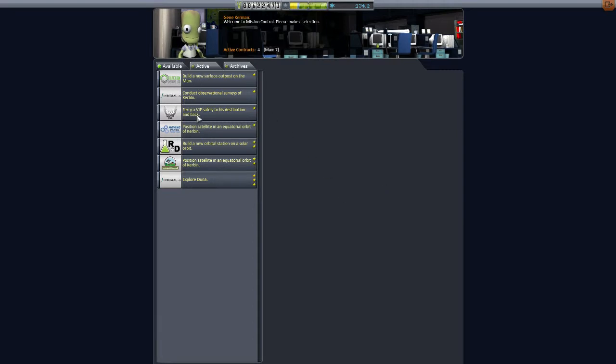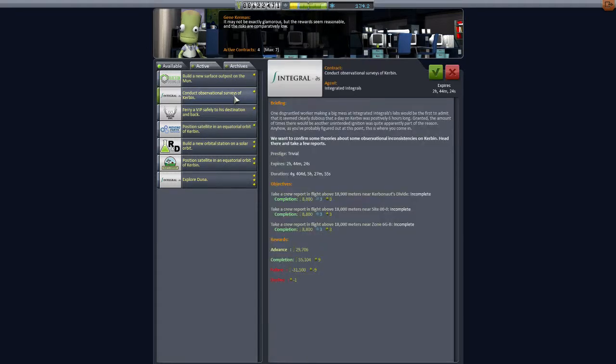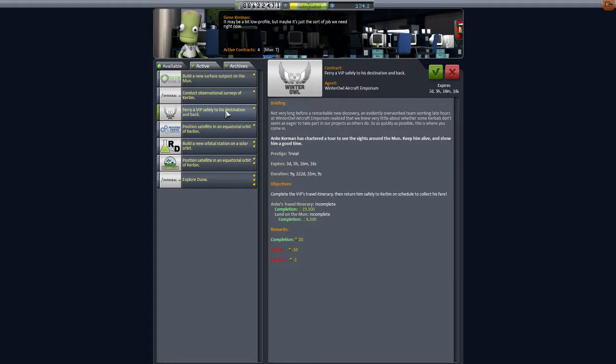Maybe we'll try a manned mission this time, so that we can actually bring the science home instead of having to transmit it. Let's see if there's anything... There's a VIP contract, land on the moon. No, no. You're gonna have to pay a lot more than 25,000 for a moon landing, sir.